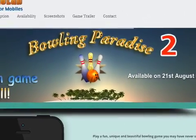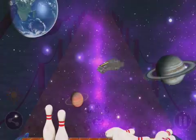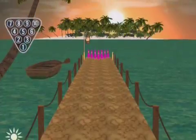Bowling Paradise 2 is free and available worldwide, exclusively through the App Store in the games category. There is also a paid version of Bowling Paradise 2 that features additional scenes and is available for $1.99. An Android version is also available. For more information, visit www.inno-lab-au.com.